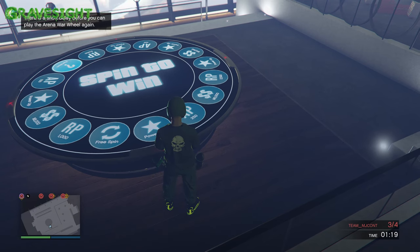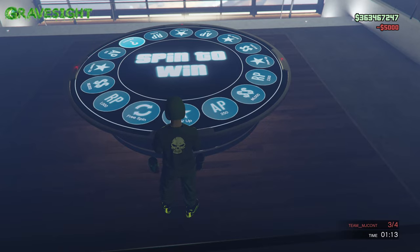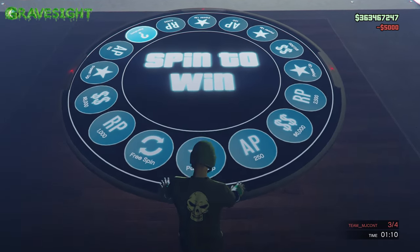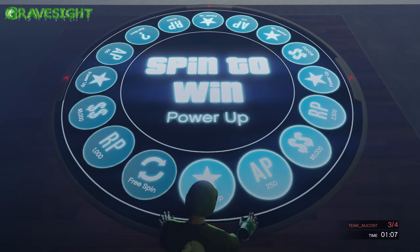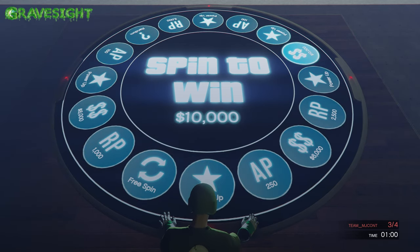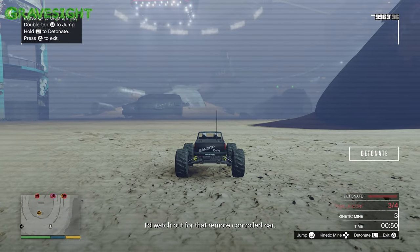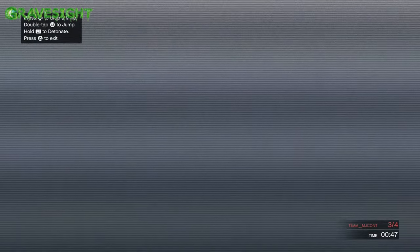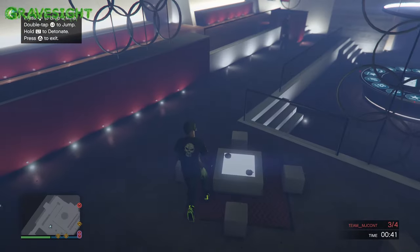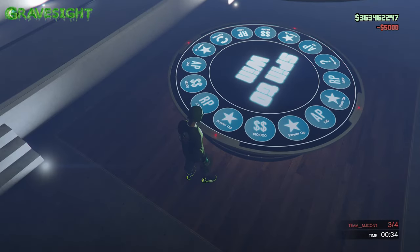Whether you guys want to try this is up to you — my luck with it wasn't the best. Also, you have to reach rank 500 to get the Space Docker, and rank 1,000 to get the Rusty Tractor. In my whole time playing the arena on console, I have never seen one player with the Space Docker, let alone the Rusty Tractor — which is next to impossible to get. I ended up putting the arena at around rank 100-something. Once you go higher with AP, it takes forever.